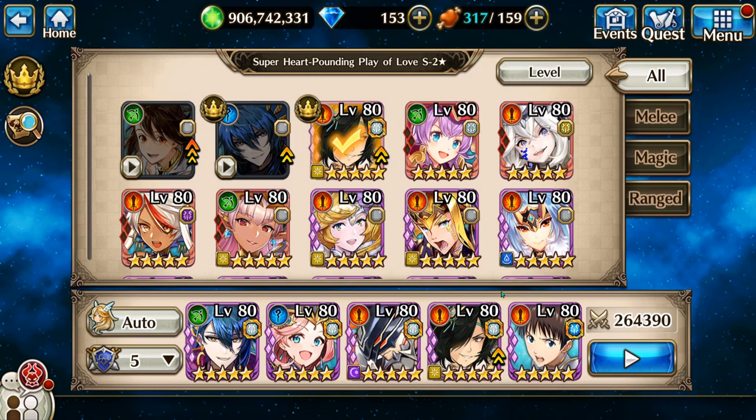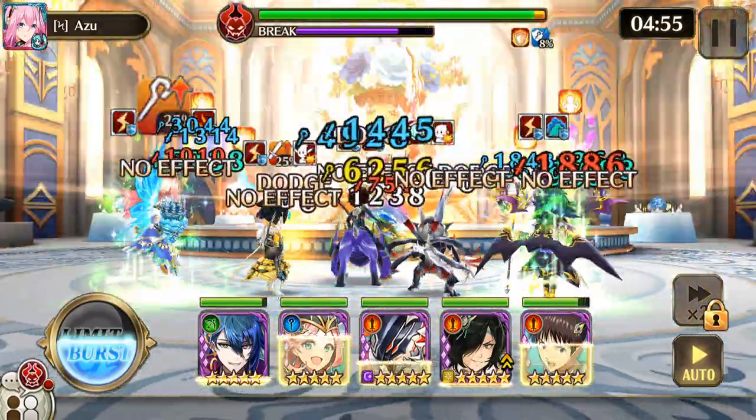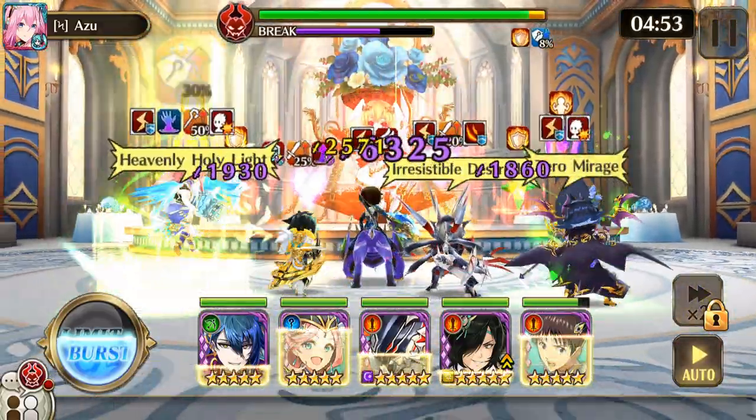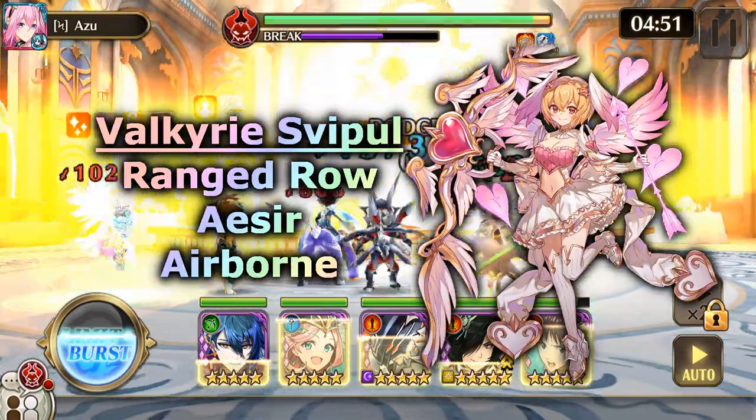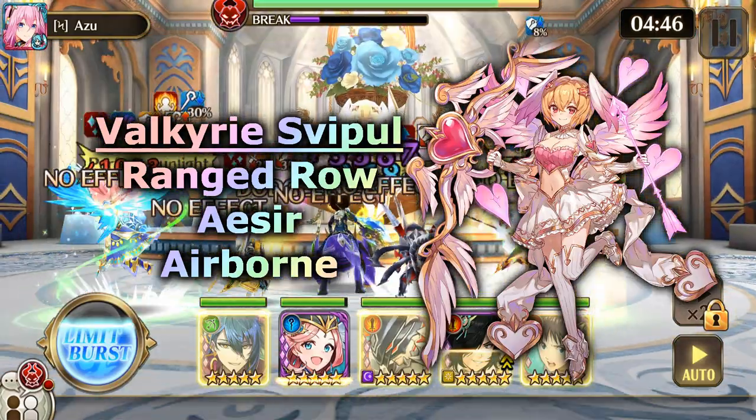Let's go with the fight. The main boss is Valkyrie Swipple, who is in the ranged row, is Aesir, and is Airborne.